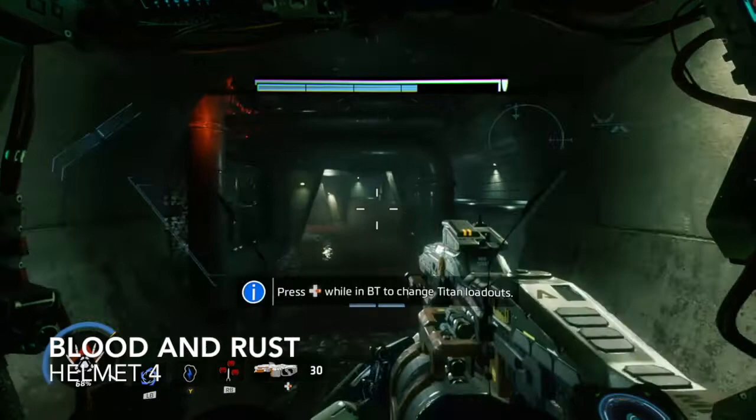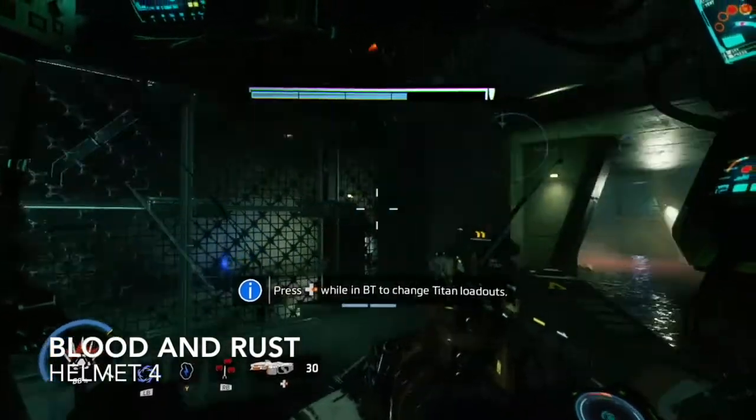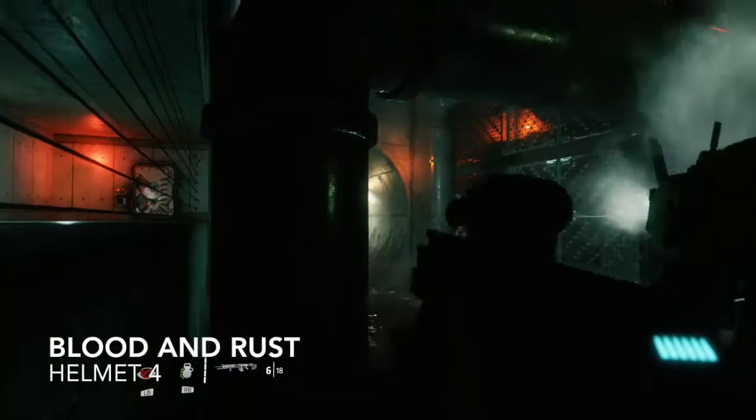Helmet number four is on the mission Blood and Rust. Shortly after entering the sewer, to your left you can see the blue helmet shining in a caged-off area. Just park your Titan and jump onto some piping — that will give you access to the area containing the next helmet.